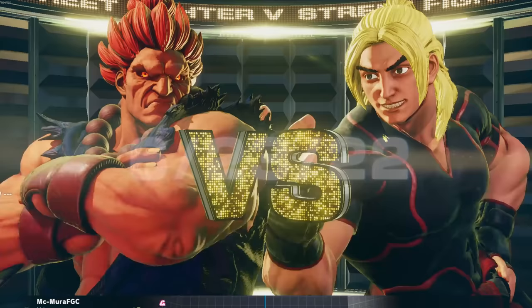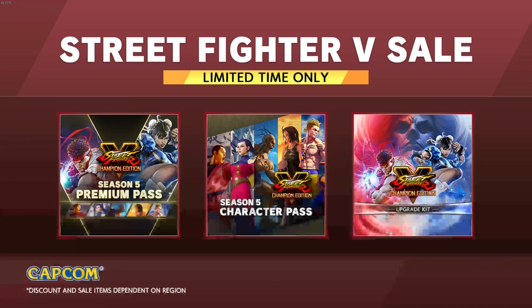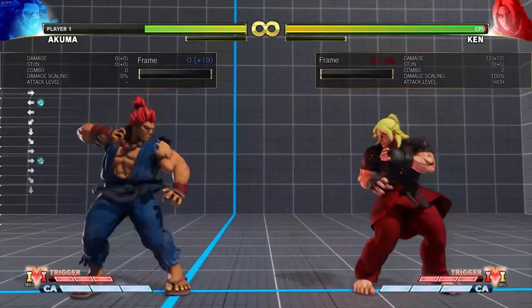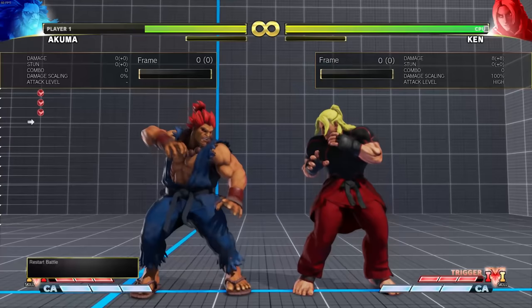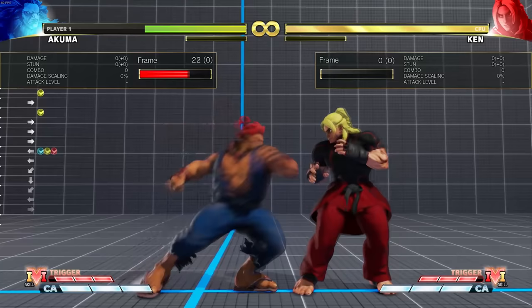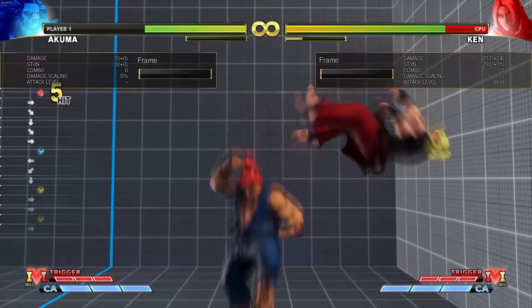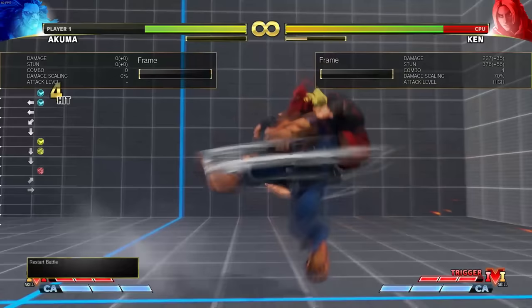Much like Kage, Akuma is a glass cannon — you're trading HP for tools, and Akuma has a lot of them. He has the regular fireball, red fireball, demon flip, target combos off standing heavy punch and standing heavy kick, and teleport. His standing medium kick is one of the best whiff punish normals in the game — the opponent whiffs anything, you punish with it, it forces a stand, and he gets the light kick tatsu. Akuma does a ton of damage.